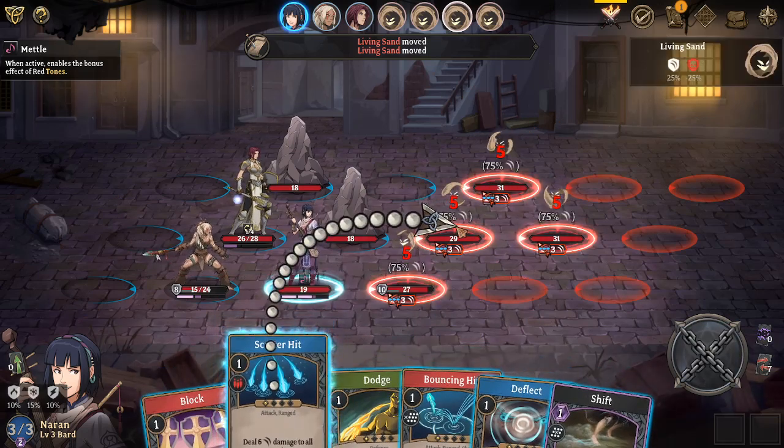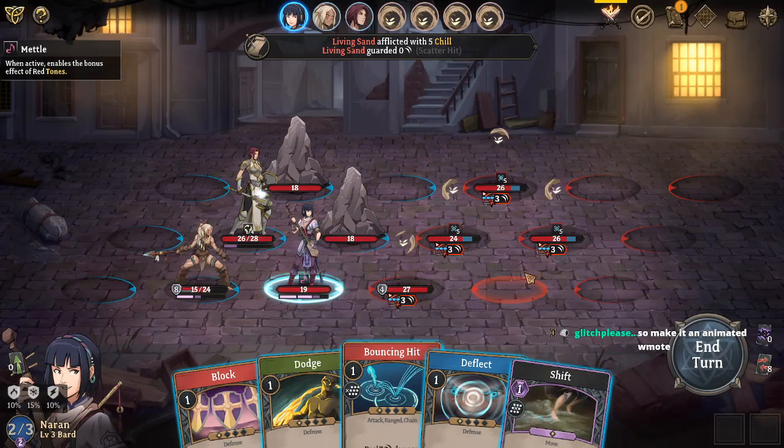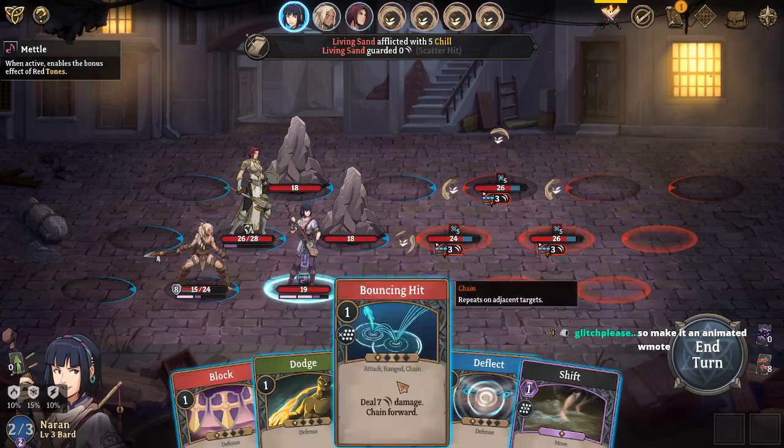You guys would all recognize the Wobble attack, right? Like, making an animated emote? Oh god, that is beyond my skill. I would have to isolate it. I might be able to, though.